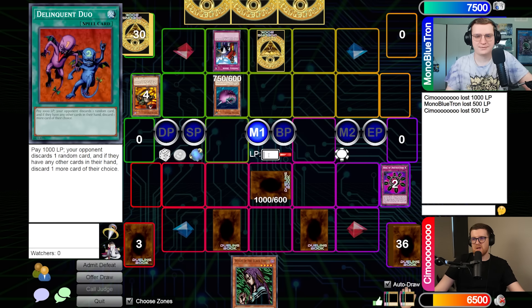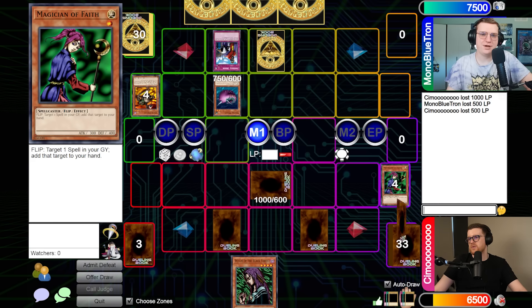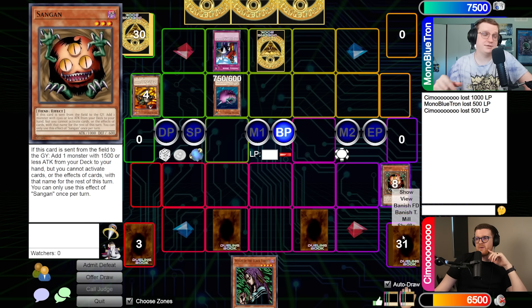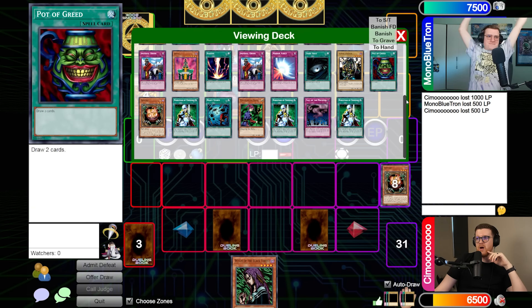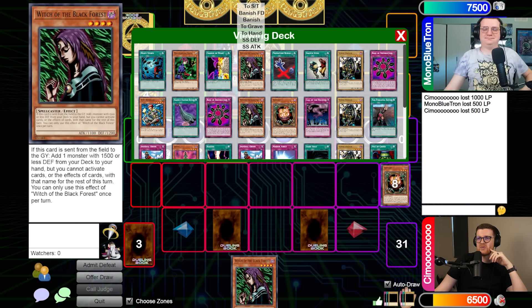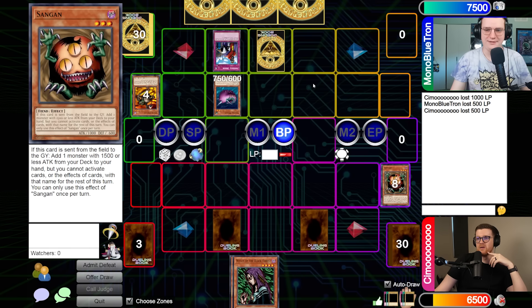They flip summon Needle Worm to mill five cards. The opponent is worried it might be a Morphing Jar under it. It turns out to be a Sangan, not Morphing Jar. They note Needle Worm can actually hit over Sangan and remark that complaining about Morphing Jar when IO is up doesn't quite make sense. Joseph keeps the rotation going by searching another Sangan.